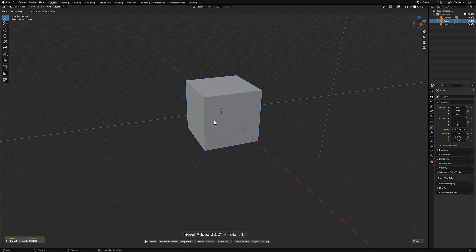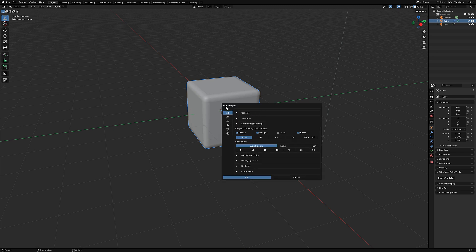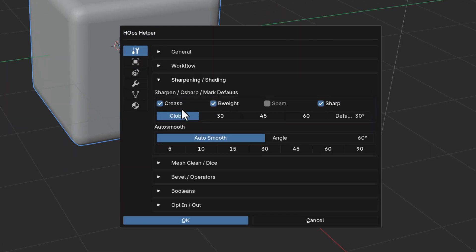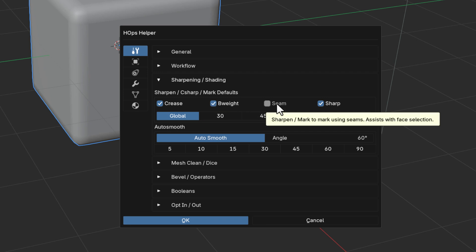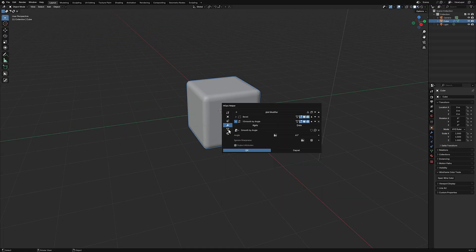One common operation in hard surface modeling is beveling. Apply a bevel on your object and it comes in right away. Another common thing is sharpening — sharpen the corners and the sharpening is applied. Pressing Ctrl+Tilde brings up the Hard Ops helper panel, where you can see sharpening is controlled by settings for creases, bevel weight, seaming, and sharpening, including the global angle threshold before sharpening kicks in.